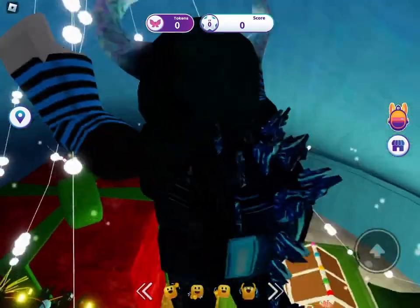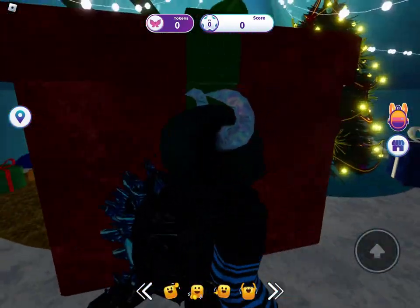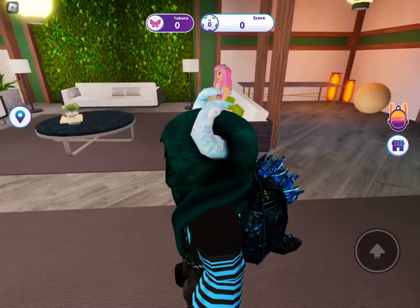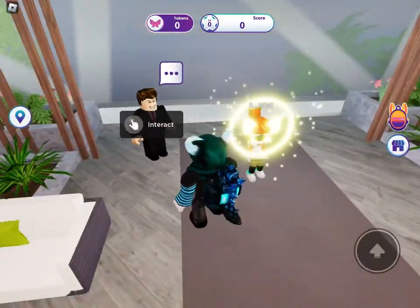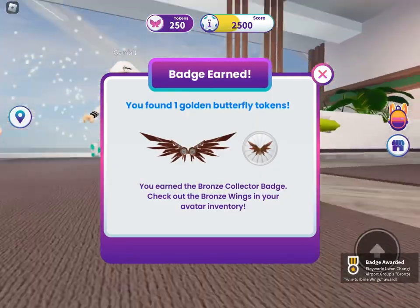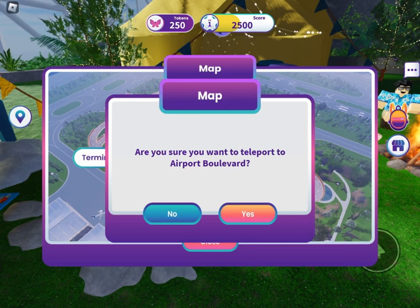Go in here behind the present, walk through it, and open the tiny presents. Then walk through the gold butterfly — there you got the bronze wings. Go back and open the map and teleport to this location.